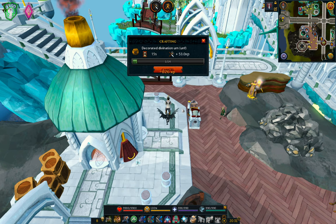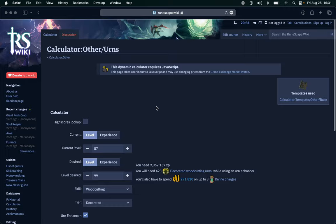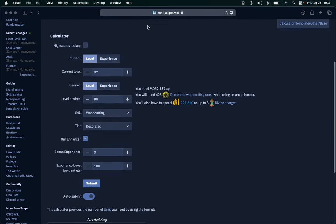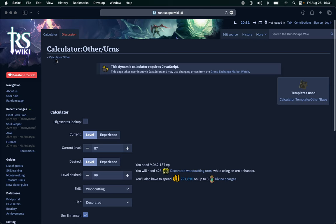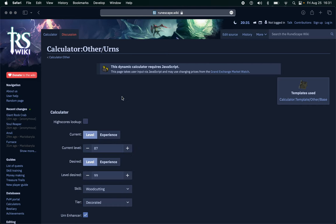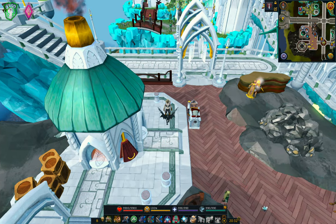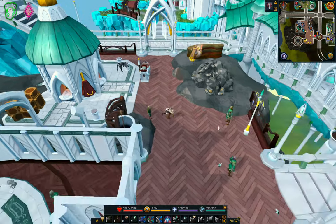Right now I'm making divination urns. Why? It's because I'm going to be doing a lot of Hall of Memories. This is how you pretty much know how many urns you need to make — you put in all of your information in this calculator. If you don't know what I'm talking about, go check out my calculator guide. I just searched RS3 urn calculator and then populated all my information, and you'll know exactly how many urns you want to make.